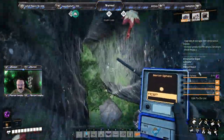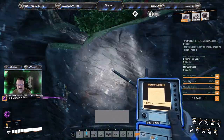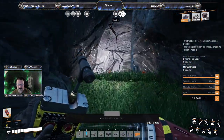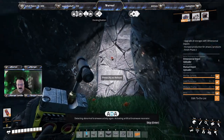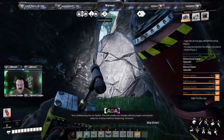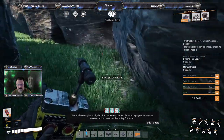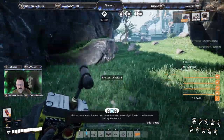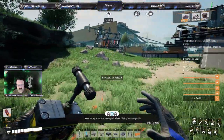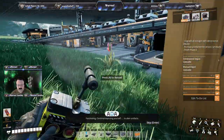Oh, there's the cave. The voiceless effigy creates bodies and airwaves, but does not notice the shore — is our melody not beautiful? Detecting abnormal brainwave activity again. Activating artificial brainwave resonator. Your shallow song has no rhythm. The river roads our temples without prayers and washes away our scripture without deepening. Consume. I believe this is one of those moments where the scientist would yell eureka — but that seems entirely too dramatic. It seems they are somehow organically emulating human speech. Fascinating. Continue exposing yourself to alien artifacts.